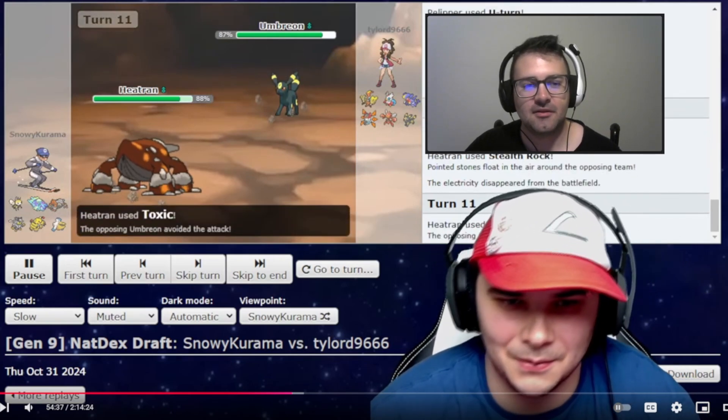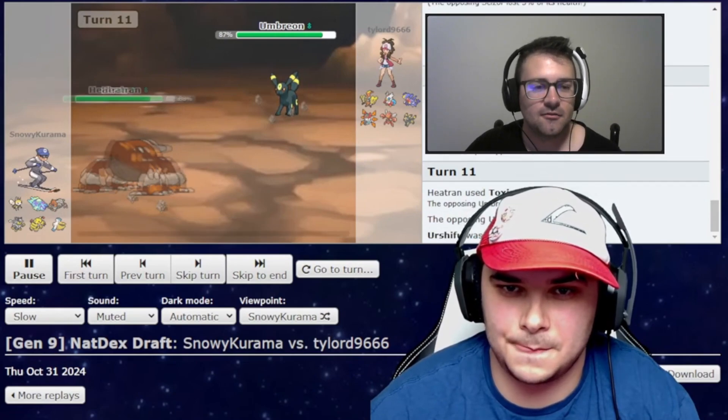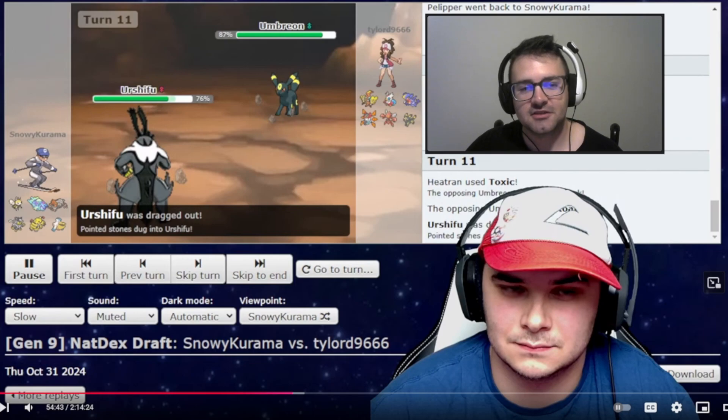Umbreon's here. I press Toxic — and I miss. Because of course I do. Roars me out. What did he roar me out into? Urshifu! Big ol' issue. Because I could press Close Combat here. Coco's at 18% so he'll die. Scizor probably won't die to CC. Garchomp is still just regular Garchomp — he didn't Mega yet. And Iron Moth would be able to take a CC pretty decently, because Fighting resists Poison, unless I'm mistaken.